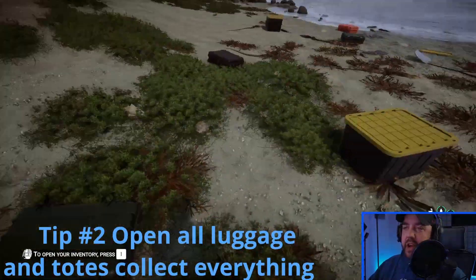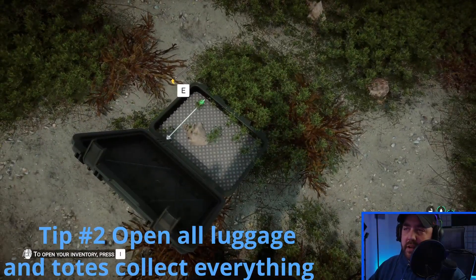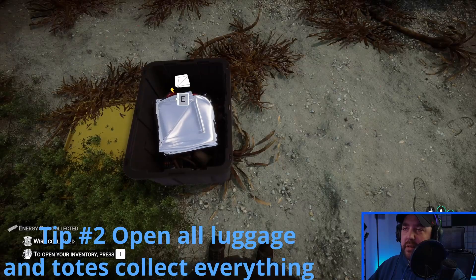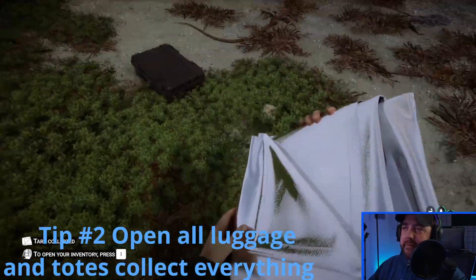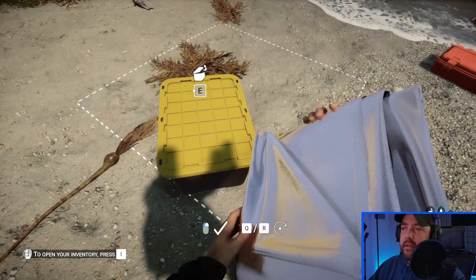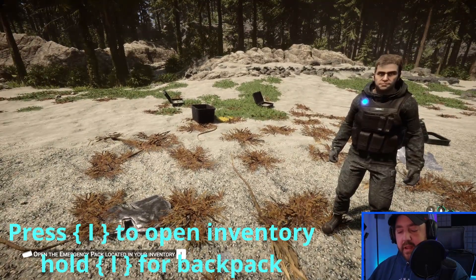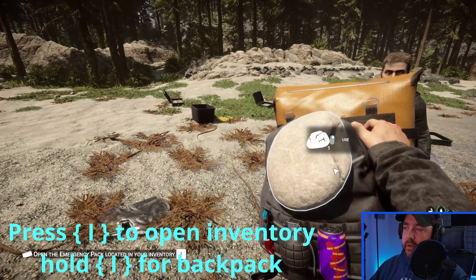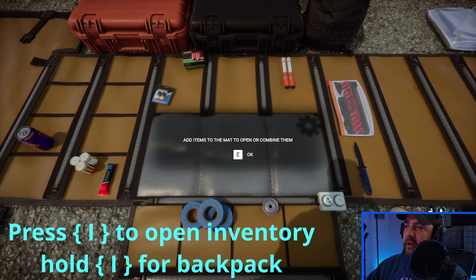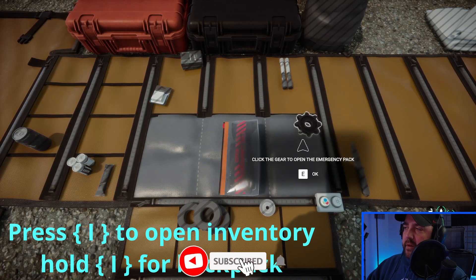Tip two: once you crash, you're going to see all these little belongings here. You're going to want to open up and take everything. Every little item that you find that you can open — open it, take it. Once you've gathered everything, hit I to bring up your inventory, and the first thing you're going to want to open is this little emergency pack. This is going to give you all sorts of little items.